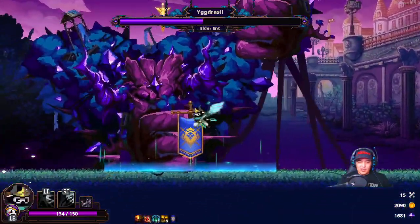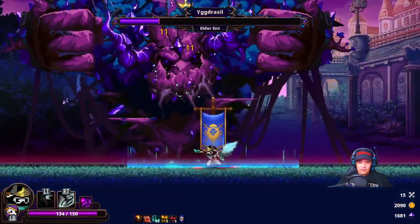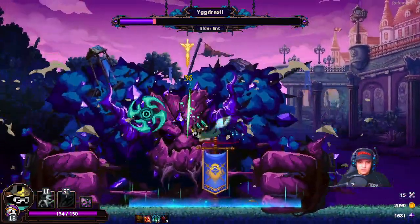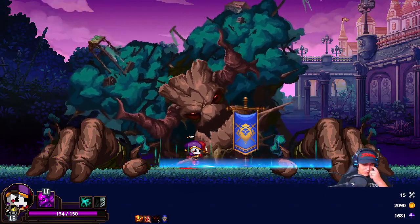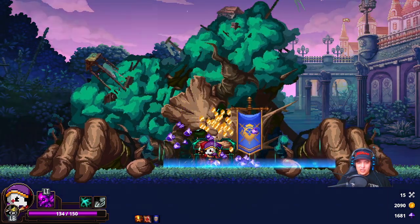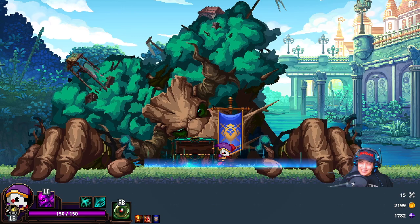Especially when you can dodge three times with the Ninja, this should never be a fight you should be worrying about. That was a good swap, that was a good switch. Eegisil took one hit out of us — we should get it all back with HP anyway, so it shouldn't matter much.